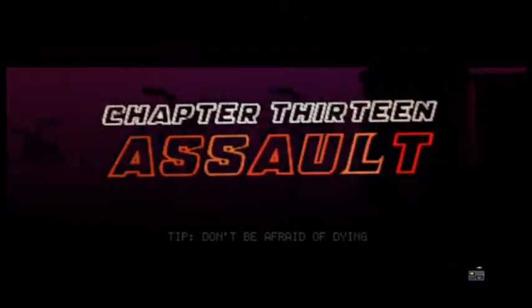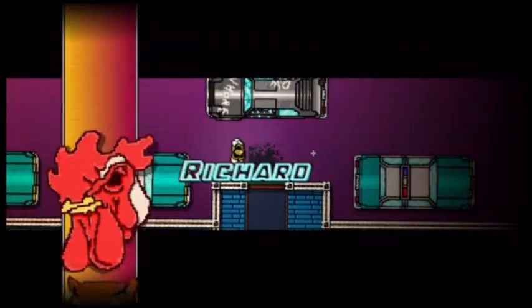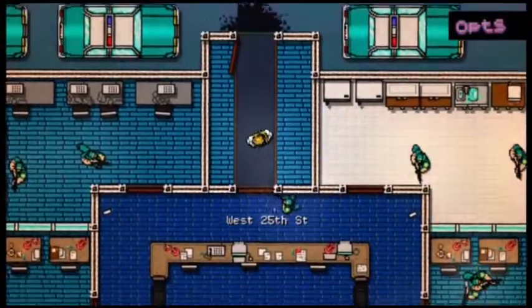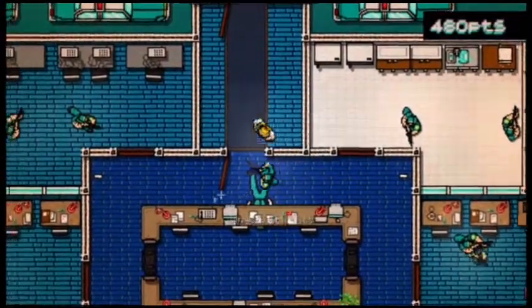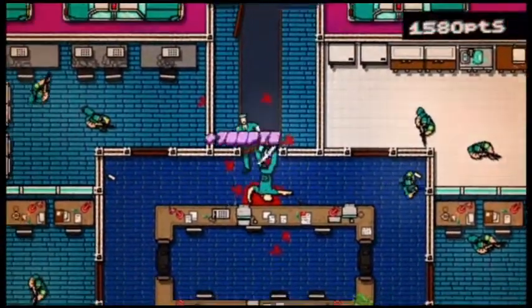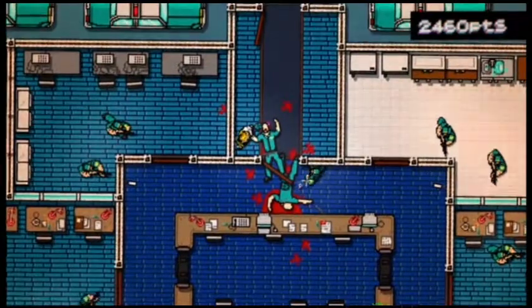The first thing you want to do is select Chapter 13 and equip the Tony the Tiger Mask, which you unlocked in Chapter 1 if you got a decent score there. Next, completely clear the first two floors of this chapter.